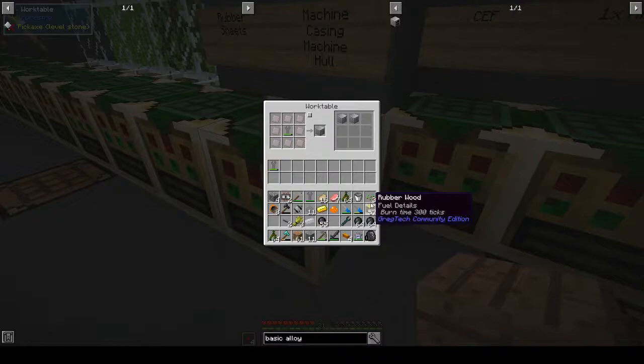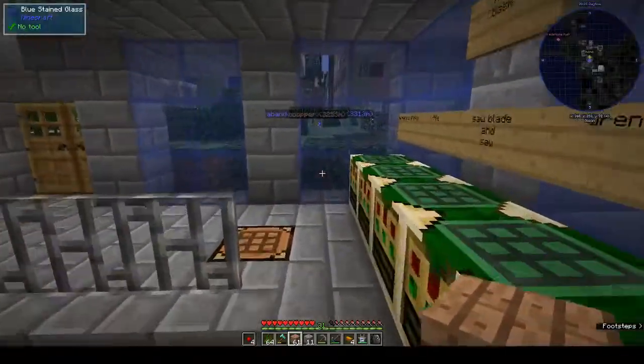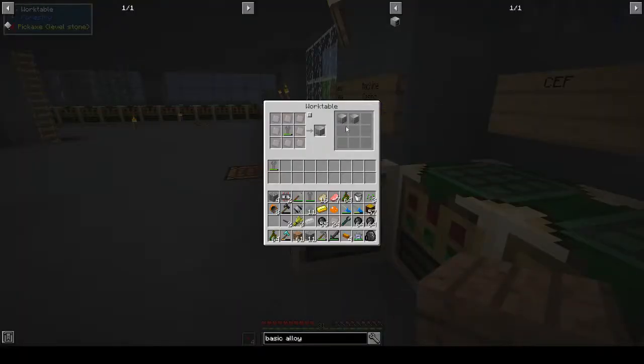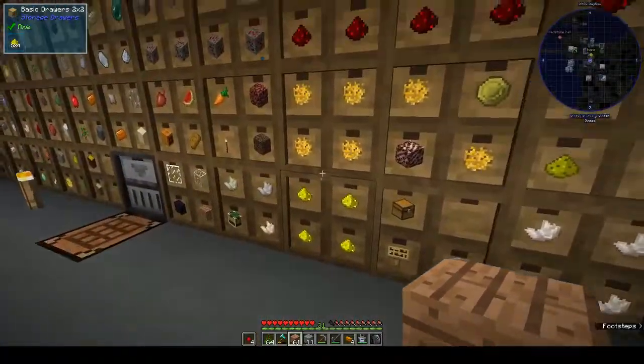Plates — did I not take out the plates? I keep doing that, putting them in the wrong inventory. That is so annoying. Machine casing — which is that — and then machine hull. I need two tin cables. Where's the tin? We need more rubber sheets.